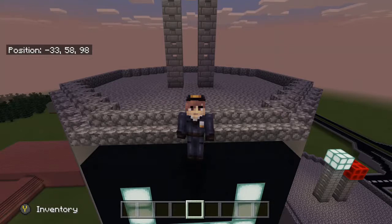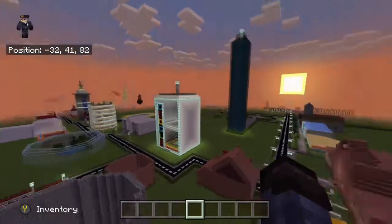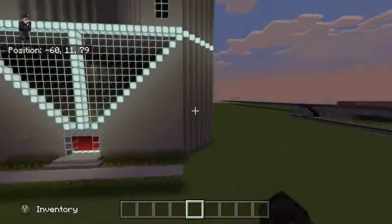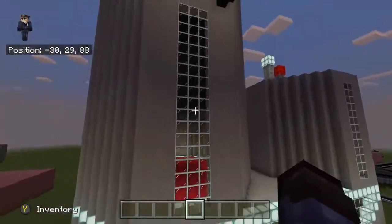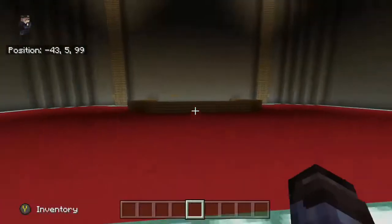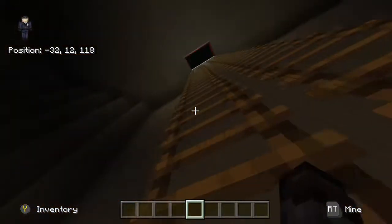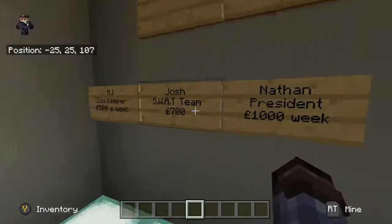Just plugging my headset into my Xbox and here we go guys — we're going to be going through some of my main buildings. The first main building is the headquarters, which is part of the roleplay world I'm currently making. It's really good.